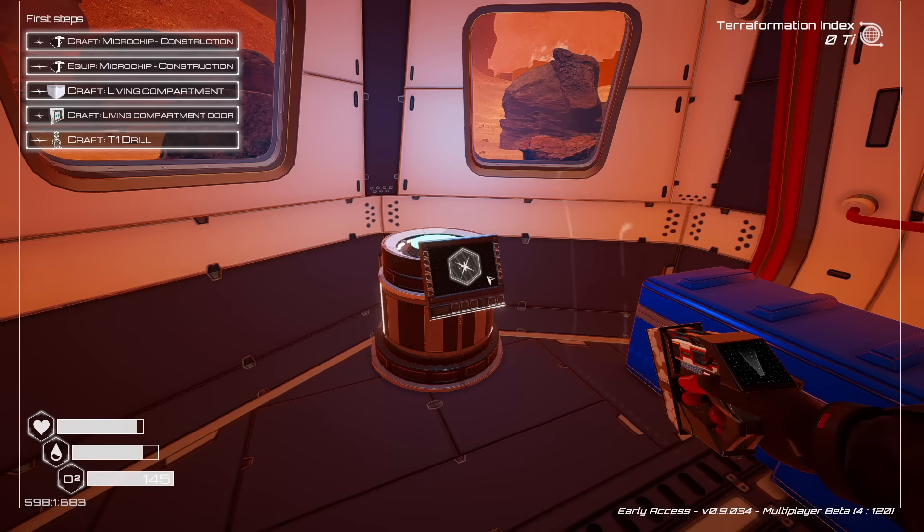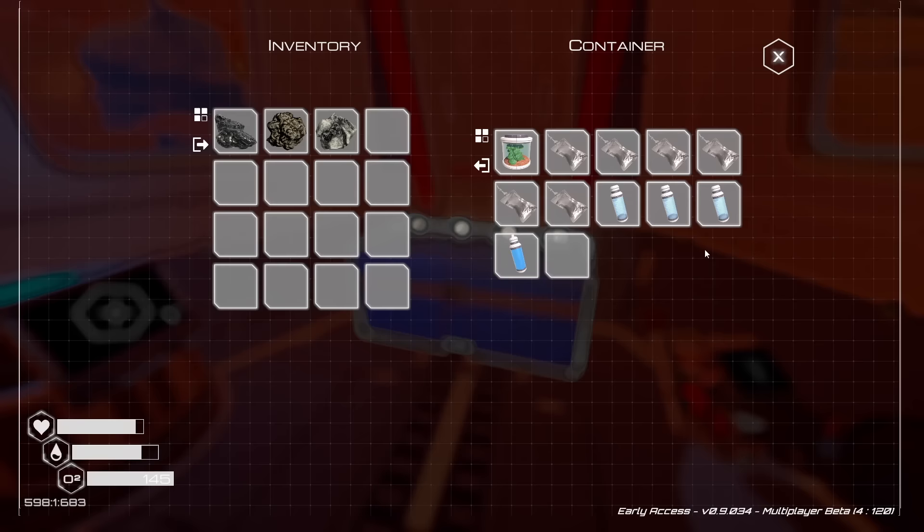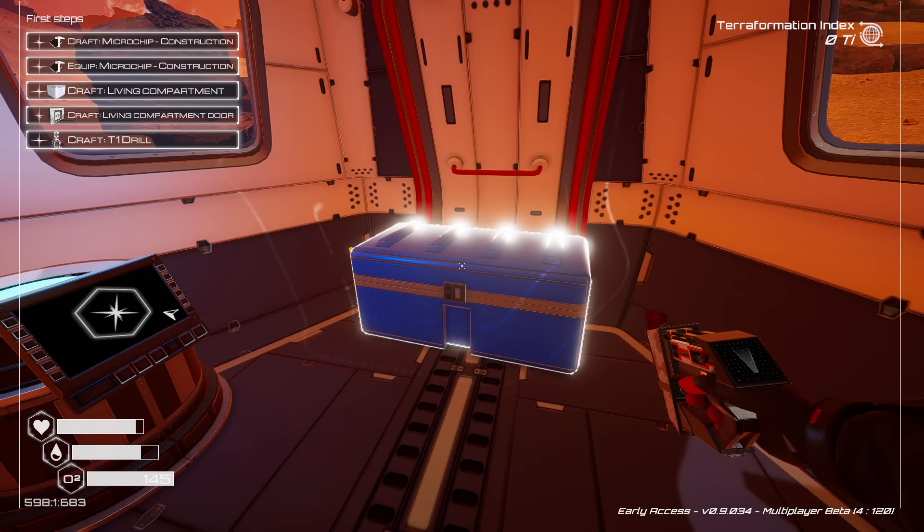You also have some storage inside your pod. They start you off with seeds, which are used to generate oxygen. You also have some food, oxygen capsules which refill your oxygen if you're outside and you need it, and a water bottle. So we're looking good.